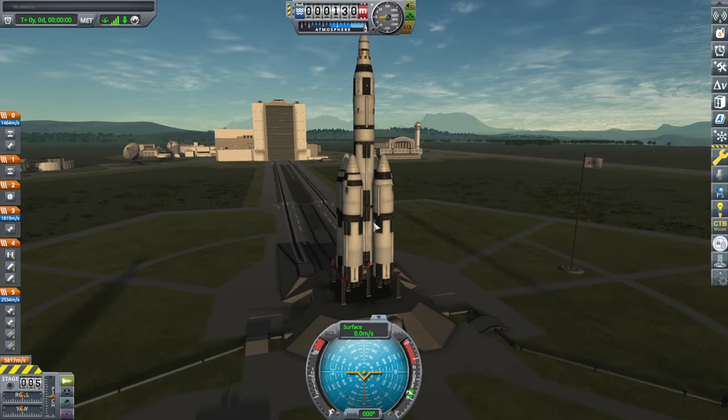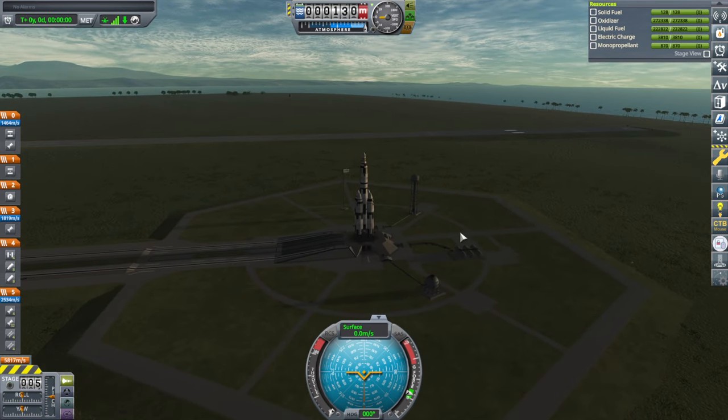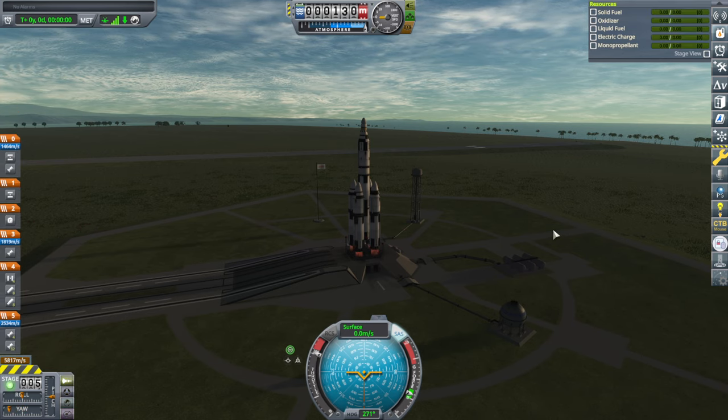The Rhino stage is supposed to send it over to Jool — that's the transfer stage actually. The boosters are mainly doing the work of getting it into orbit, though the Rhino will have to do some of that. SAS on, throttle up, and launch.